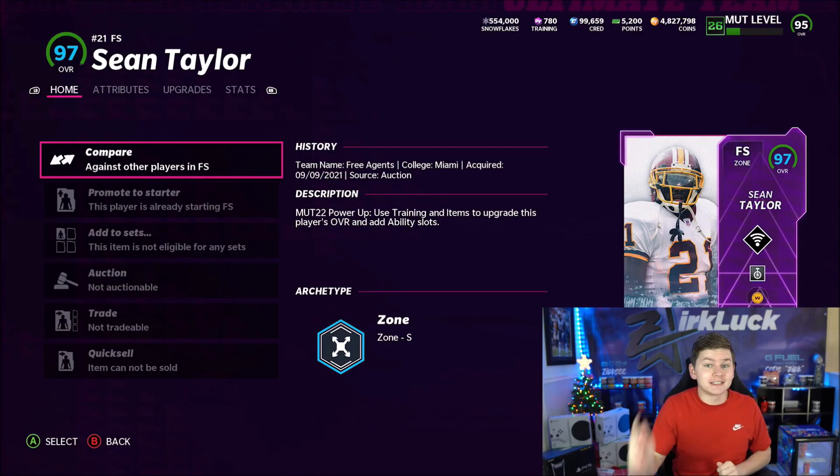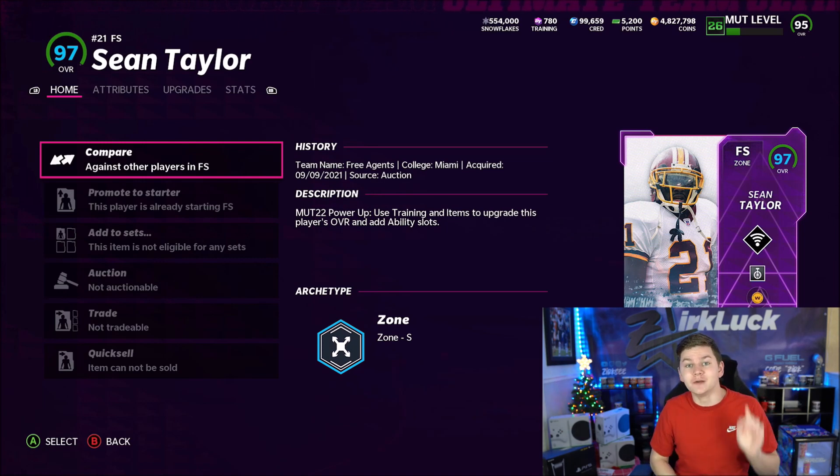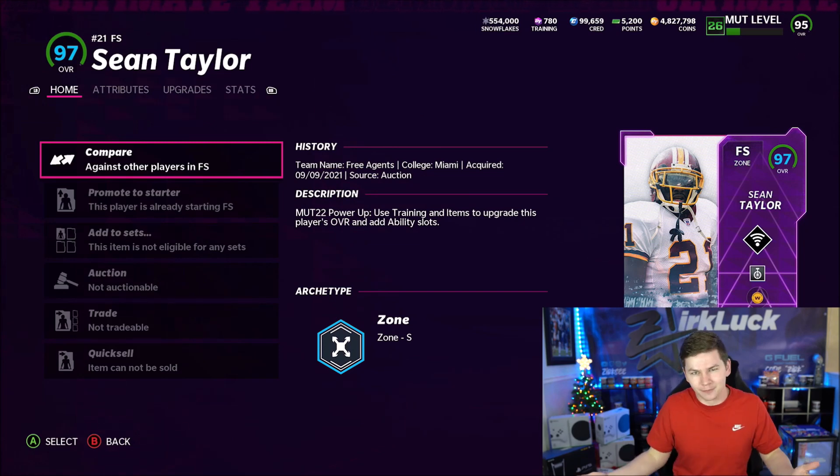What's going on guys? It's Zerks coming at you today with another Madden Ultimate Team video, and today we have a gameplay. We have Sean Taylor on the team, we also have Franco Harris who I am going to be running at running back. Should be pretty fun to use him, and we also scooped up Isaiah Simmons, so we got three players.